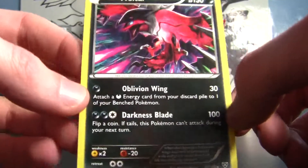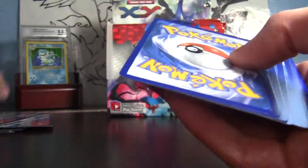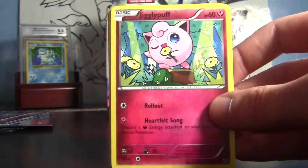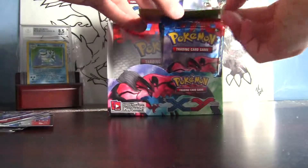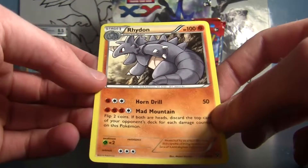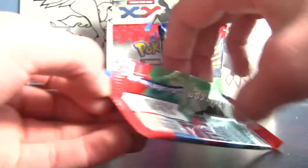Wow, at least it looks really cool — 100 for three energy, and that's a great attack on that. Very nice. It'd be nice to get a holo on this side, or even better an EX. Code card, and one-two-three, one-two. Pumkaboo is first card, then Jigglypuff, Slugma, Honedge, another Froakie, Kakuna, Corsola, and Diggersby. Reverse holo Weedle, and our rare is a Rhyhorn — okay. You'd think Rhyhorn would be common, but this pack wasn't too special.